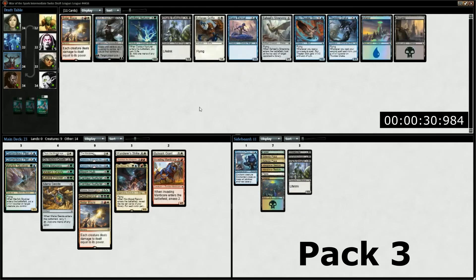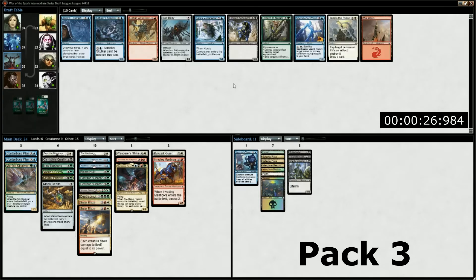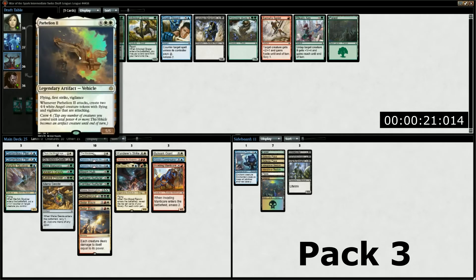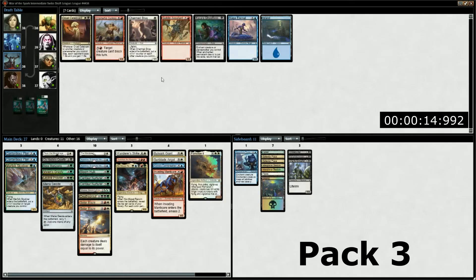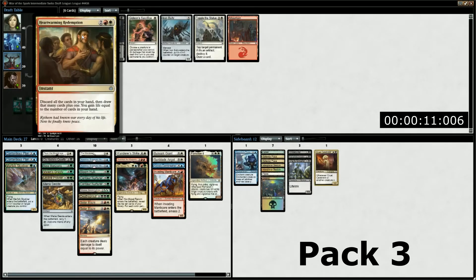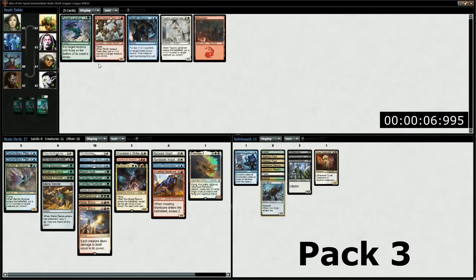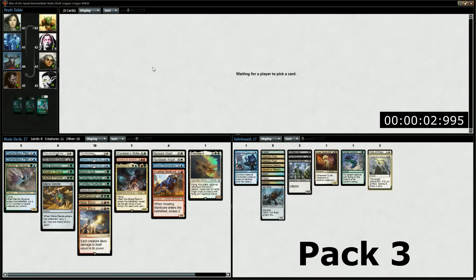By the end of this draft, we are five colors, have five walkers, three pieces of premium removal, two board wipes, a total of four rares, and one mythic rare. That means we got the theoretical best card out of five different packs opened at our draft. Hey, that's pretty good. I'm really not sure what else we could have asked for. This deck's about as good as it gets. We got lucky, and our greed paid off. Way off.